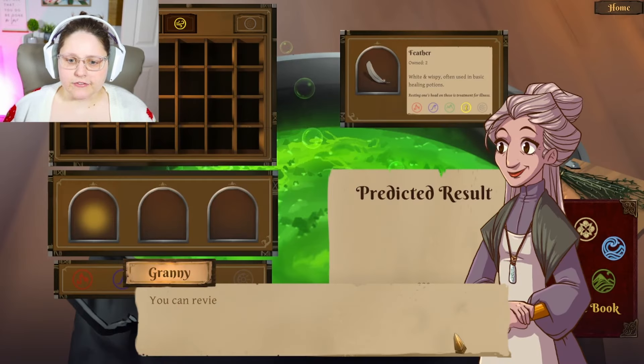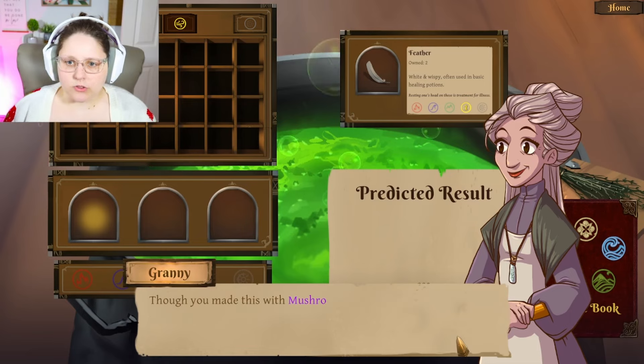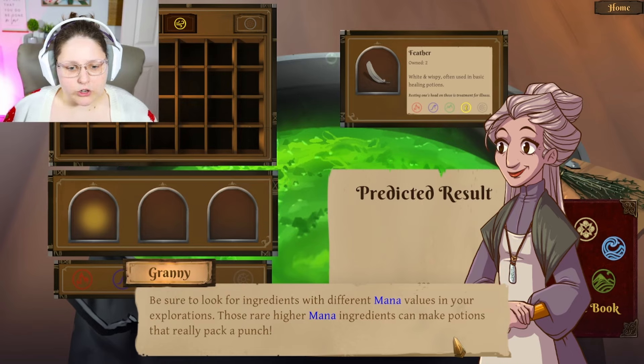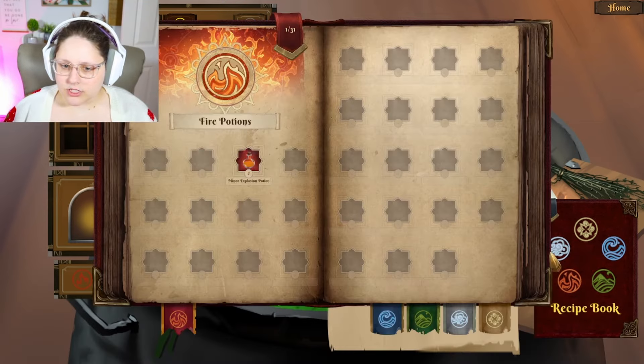'Wonderful, dear — your very first potion! You can review the recipe in the recipe book in the bottom right corner. You can craft as many as you have ingredients for. Although you made this with mushroom, ash, and feather, you can use other ingredients with the same elements. Look for ingredients with different mana values — rare higher-mana ingredients can make potions that really pack a punch. You can only carry 10 vials of each potion in your satchel at a time.'